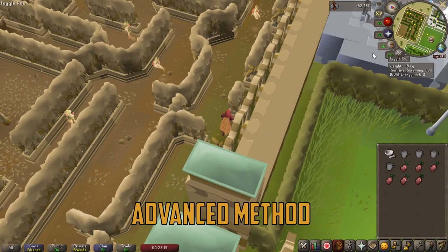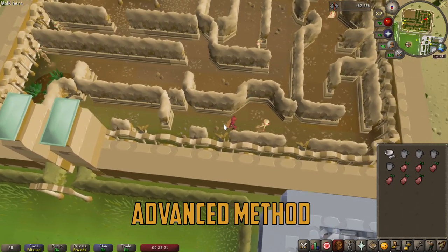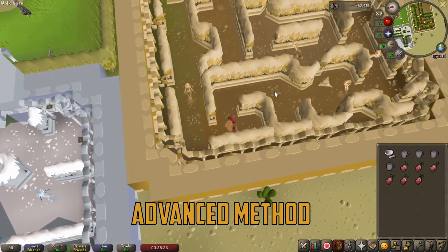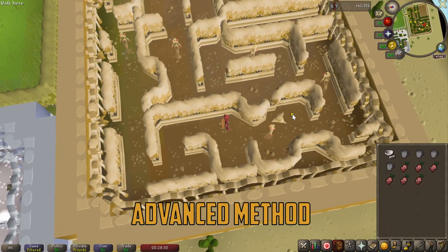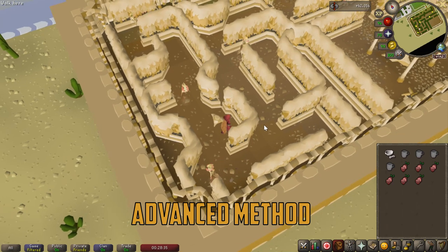This run demonstrates the more advanced method, used for people who are looking for faster experience per hour. You want to wait until the elemental is in this position in the second tile, and then quickly walk behind it — make sure your run is turned off — so you are directly behind the elemental. In this way, you can skip the first step of the previous run, and when the elemental turns around it does not see you as you simply walk underneath it. The rest of the steps are pretty similar to the first run; you just want to be as quick as possible, which you will get better at with practice.